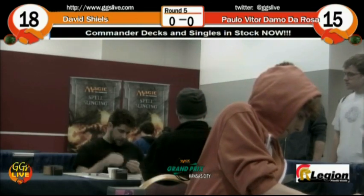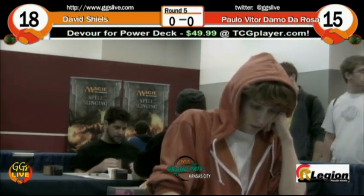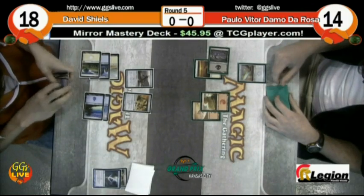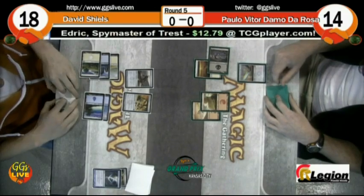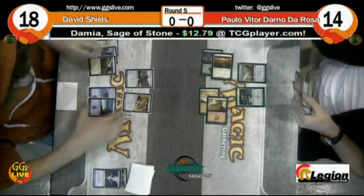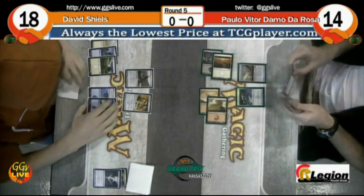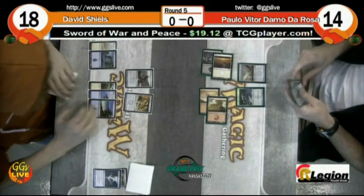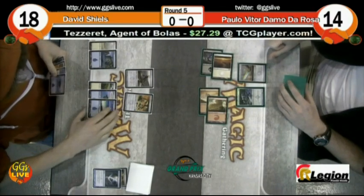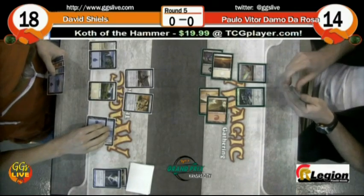Paolo plays a Psychic Barrier for the Fume Spitter. Shields counters the Fume Spitter — that guy's trouble, trying to break up some combos. Now Paolo doesn't just want to walk his guys into Mortar Pod, so he'll be very careful here. He'll still play the Legionnaire with no Phyrexian mana this time, just full three mana — a first striker there. This way he makes Shields decide whether to use mana on his turn just to pick it off. Shields probably wants to just assemble his combo so he can look cool on camera.